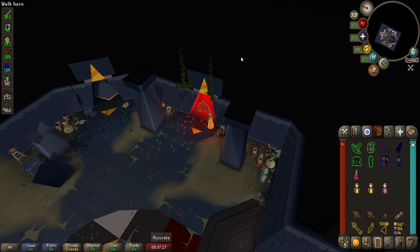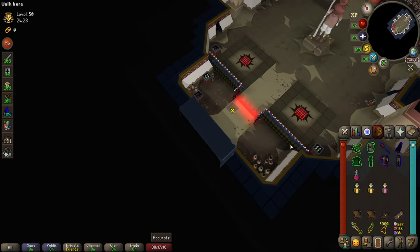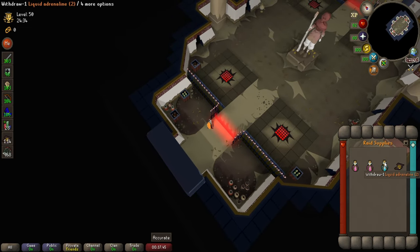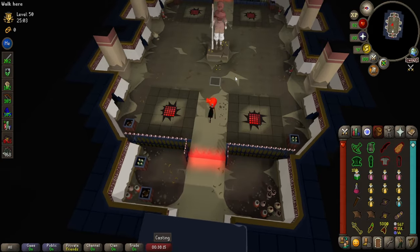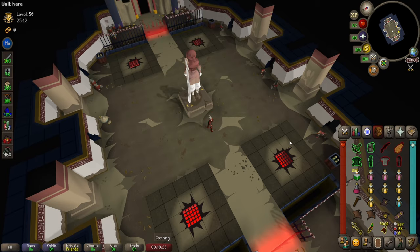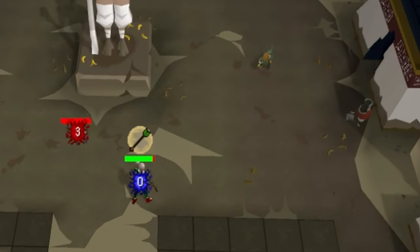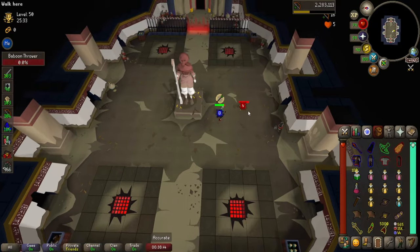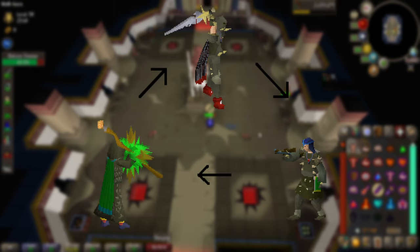Next is the monkey puzzle room. You're basically fighting waves of different monkeys — they all use different styles and are each weak to certain styles. You also need to fix broken pillars with a hammer and drop a potion into a sewer when indicated. Equip your mage gear since Bloodbark is the tankiest. You'll mostly play melee and sometimes ranged depending on the wave. Red monkeys attack with melee and are weak to magic. Blue monkeys attack with magic and are weak to ranged. Green monkeys attack with ranged and are weak to melee. Basically: red equals melee, blue equals magic, green equals ranged — melee is weak to magic, magic is weak to ranged, ranged is weak to melee. Think of it like Pokemon.